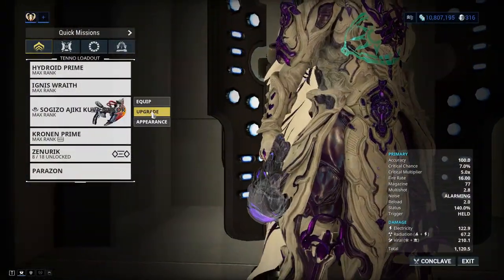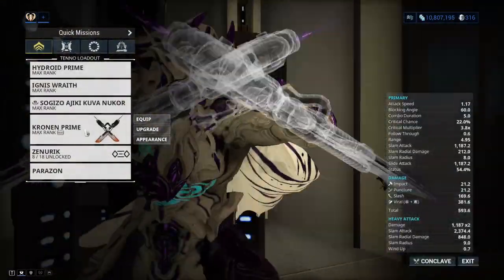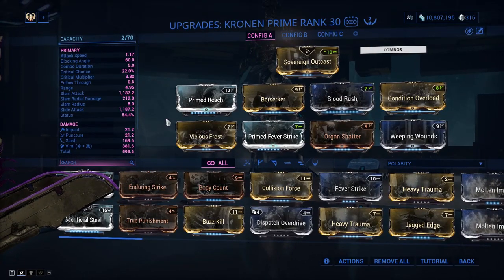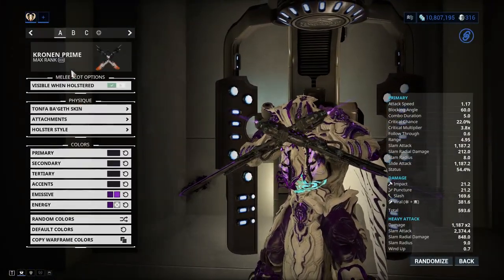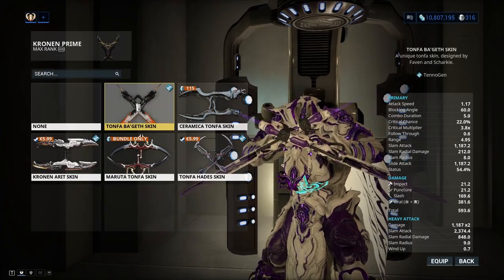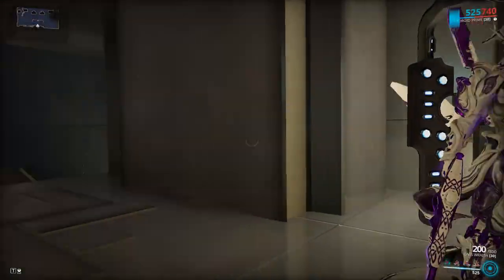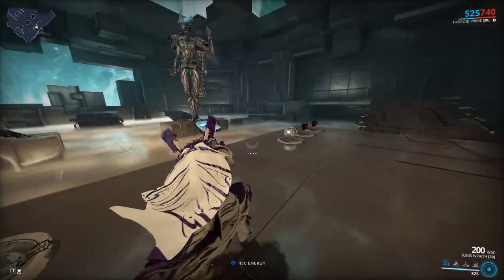My primary build looks like this - pretty basic. Moving on to my Kuva Nukor, we have this build. For my Cronin Prime we have this pretty basic build as well. I'm just going to quickly change out my skin to match my Warframe.